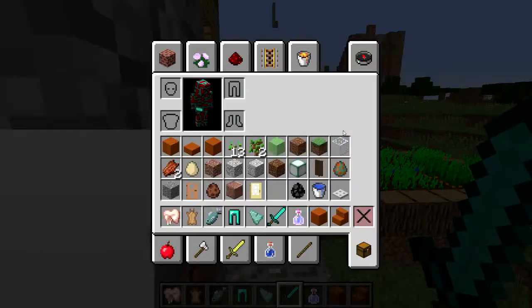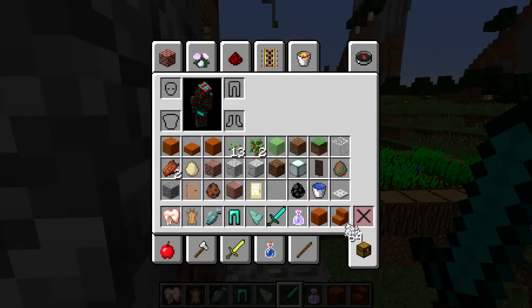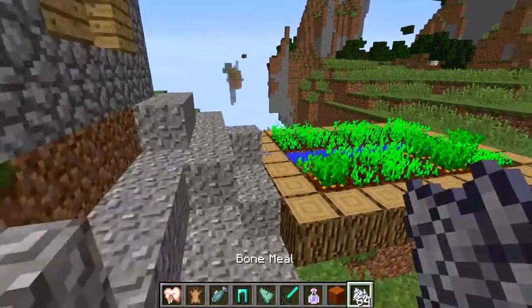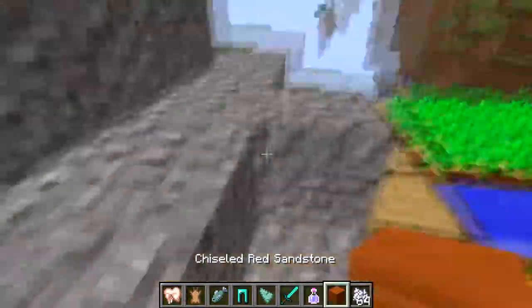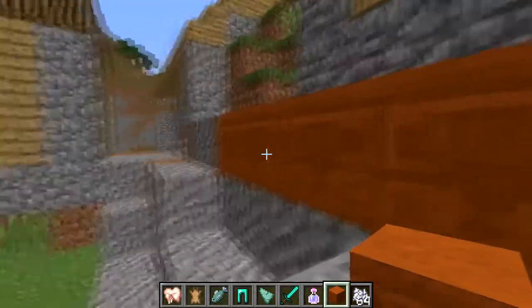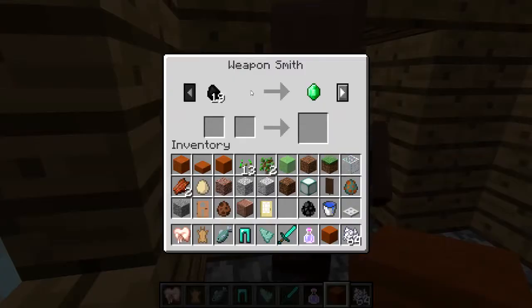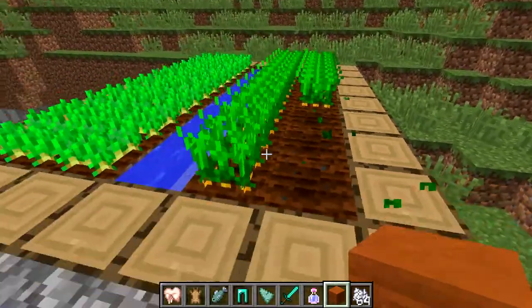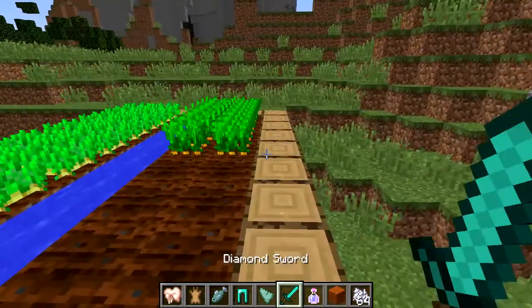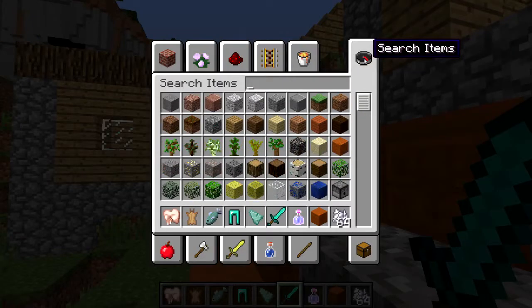Thank goodness he didn't die. Okay, so we're going to get some bone meal here — we'll get about 64 of that. Throw away those stairs and we're going to fully grow everything, and hopefully they'll react to it. Okay, they're not doing anything, at least they don't seem to be. So let's try harvesting some of this then, and maybe they'll plant it. We'll just get rid of like one rose. Spawn a villager right next to it — maybe that'll work.